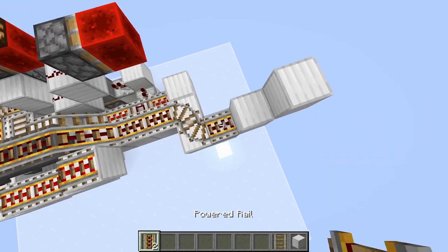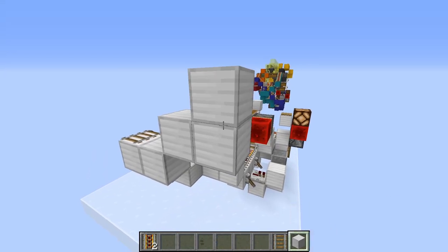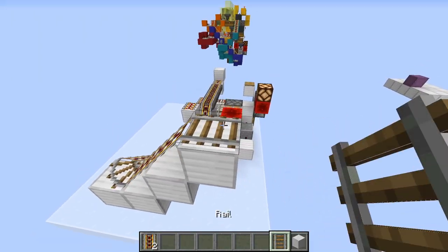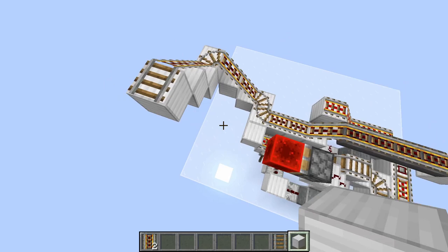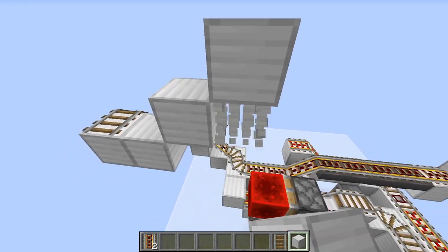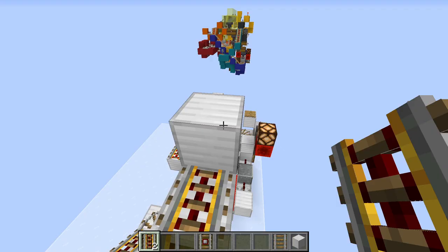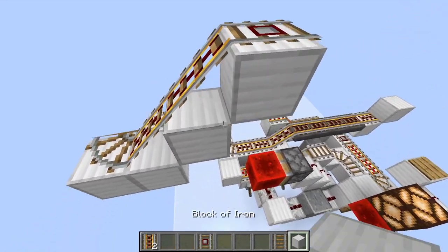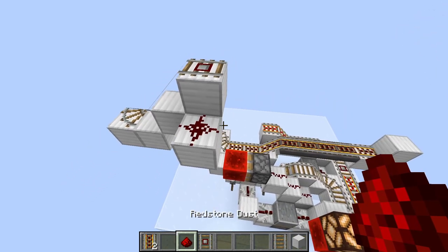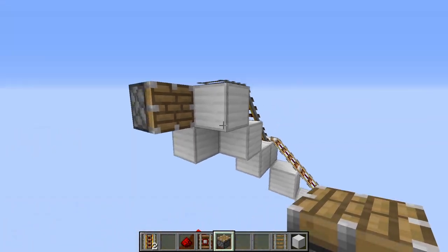You're going to come up right here — boom, boom — and then here you'll have another one. Come up again, two more — boom, boom. Then here you'll have another rail; come up once again — boom. And go up two more — boom, boom. Here is going to be a detector rail at the very top. Right down here, you're going to have a block with a piece of redstone dust on top, then a regular piston.